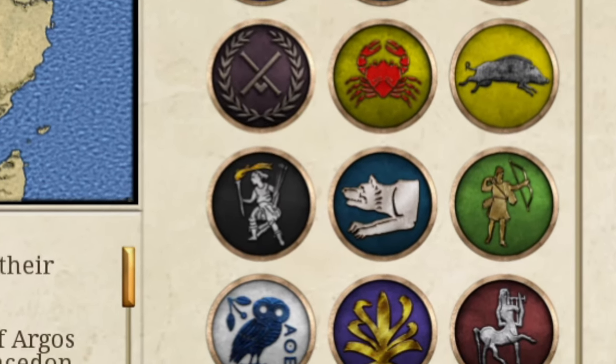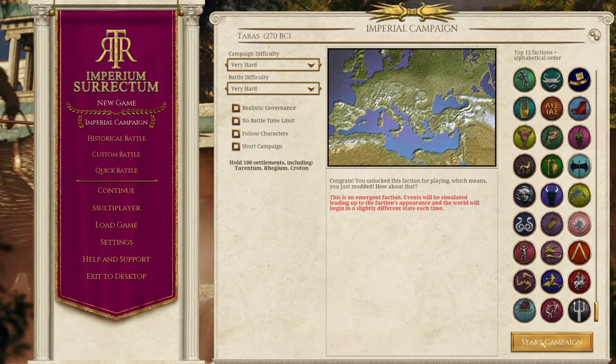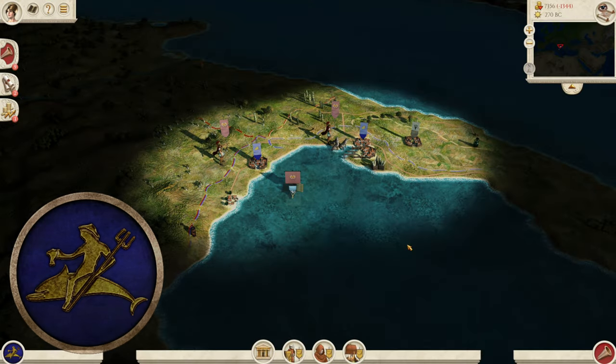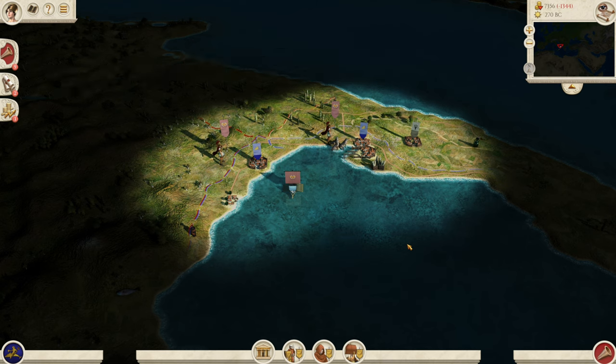Something I am so excited for and has so much potential for the future. So we're going to be starting with Taras, and I'm going to take you through the process of what it normally would be like. We start campaign as Taras, press start campaign and go to the map. It's going to run through a turn just so that it can simulate what the requirements were for spawning this nation out, and then you're going to be jumping straight into an Emergent Faction. Obviously before you could play these through the console, but you couldn't play them through the main screen — that is the big difference. You can just press start campaign from the main screen, and it's going to simulate what the parameters are for them spawning, and then you're going to spawn in as them.